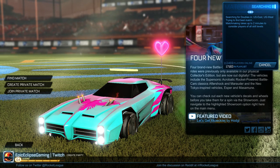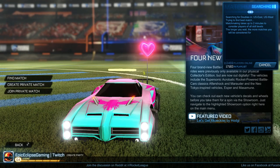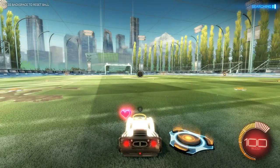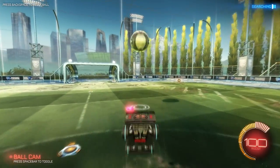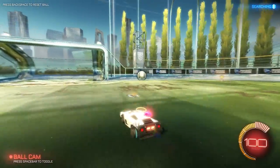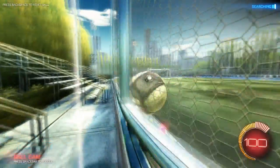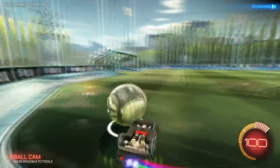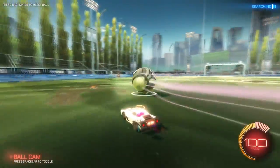I've done Dominus versus Octane and Breakout versus Octane, but I have not done Dominus versus Breakout, which is also a talked-about car difference, because they are very similar — there's just a little difference. Basically, the hitbox on the Dominus is just a little bit bigger, a little bit longer, a little bit taller, while the Breakout's a little smaller. Everything with the Dominus being longer makes it more like a paddle, and the Breakout's still like a paddle, just not as much as the Dominus.